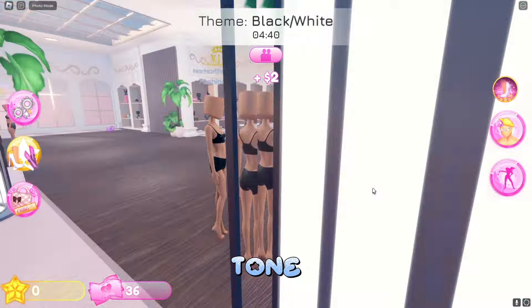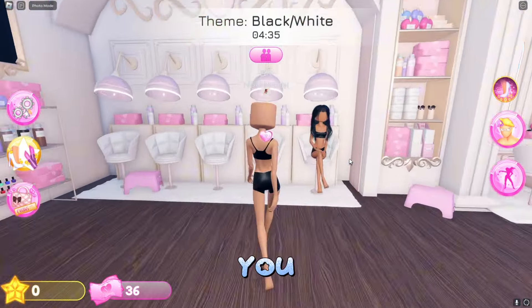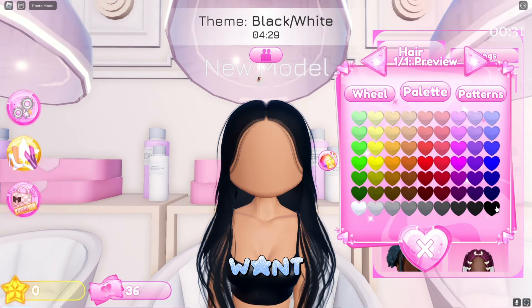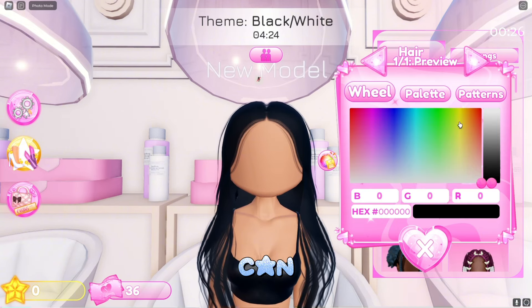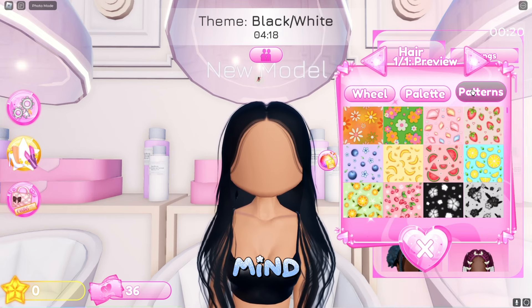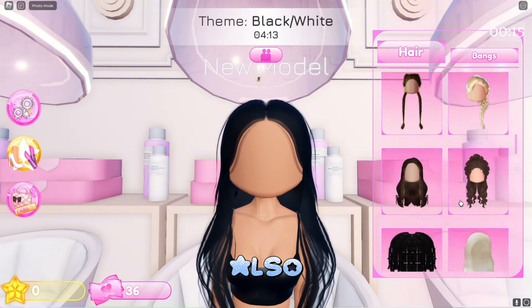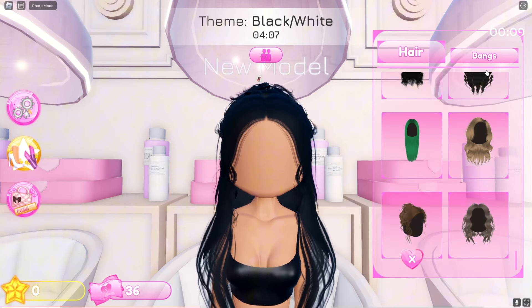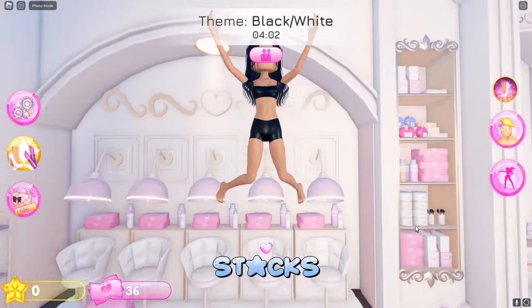Once you're done with the skin tone section, go right across to Lana's Salon and click on the little chairs to pick a hairstyle. I personally love to use the palette since it already has all these colors, but you can also use the wheel for any custom color. Note that patterns do not work on hair. You can also stack multiple hairstyles together — click over here to stack bangs as well.